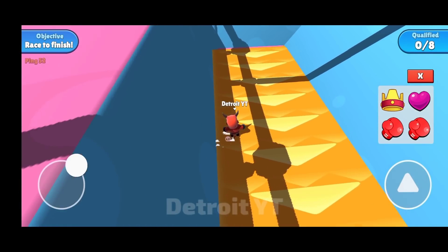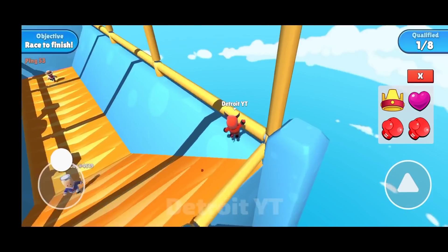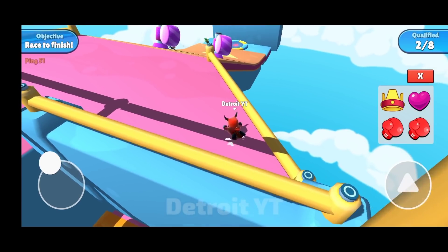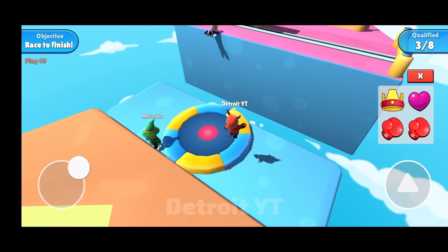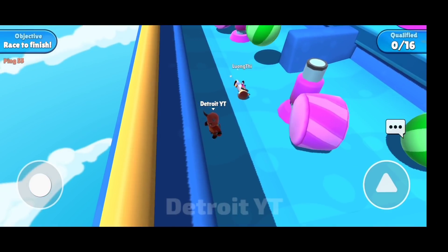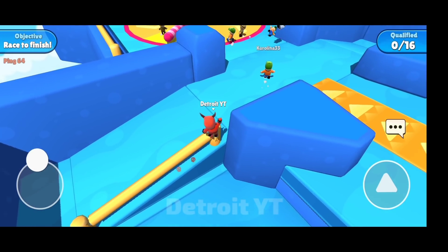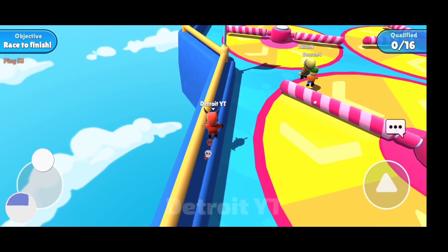If you fall by mistake while going from here, you have to go back first, then climb over it, because this path will take you to the finish line much faster than the normal way. There is another shortcut to go further from here — for this you have to jump over it, then go straight ahead. If you use it well, it can be very useful for you.